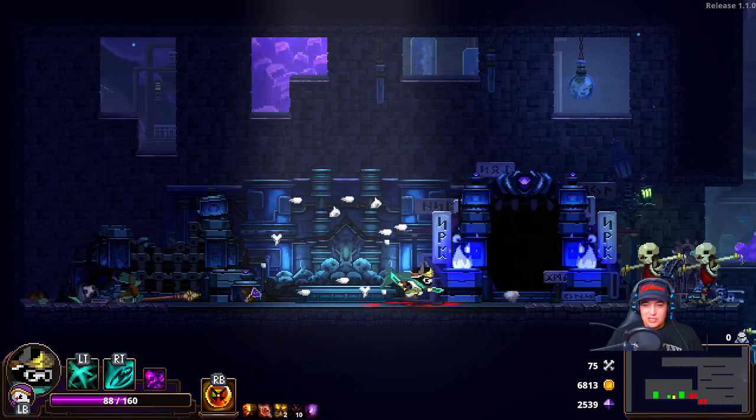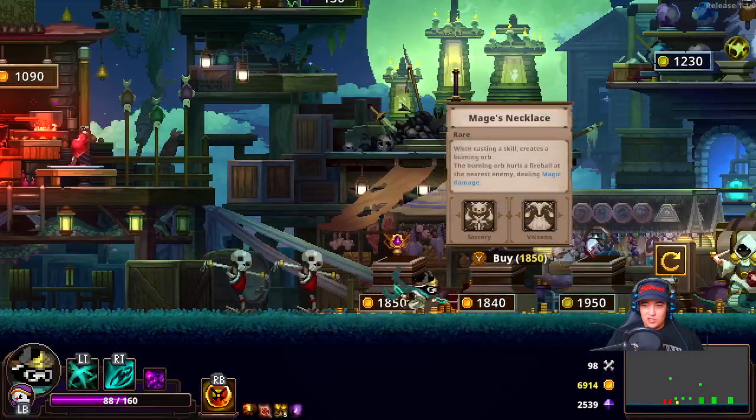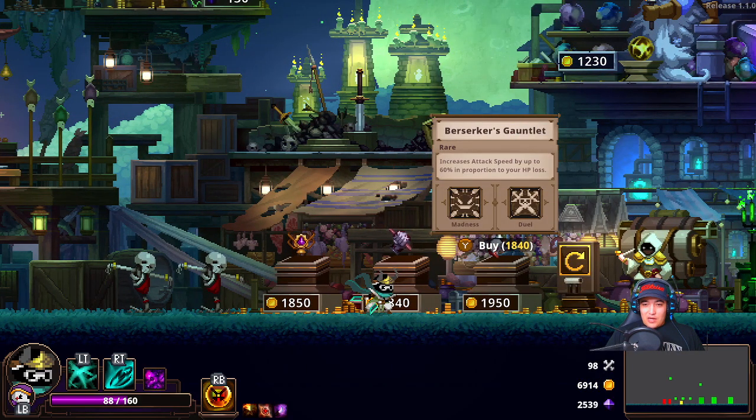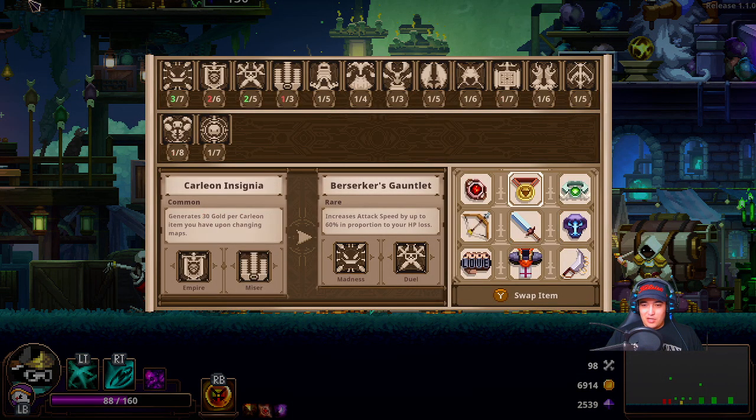You give me a great warlock — we're two skulls away from finding our legendary boy. This gives us madness, so it's very, very good for us. That doesn't get any better for us.